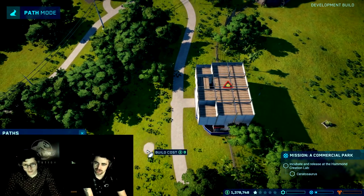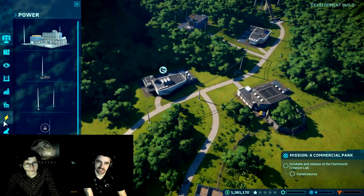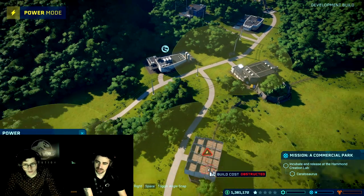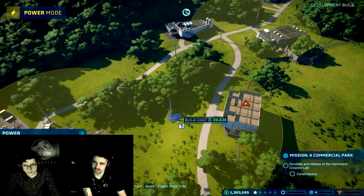The viewing gallery needs to be connected to the path and also needs a power supply because it's outside the substation radius. In order to fulfill that, we need to place down a substation. Substations turn the power into something the buildings can use. It just needs to be connected to the pylon network. When that's finished, the gallery should be powered and ready to roll.